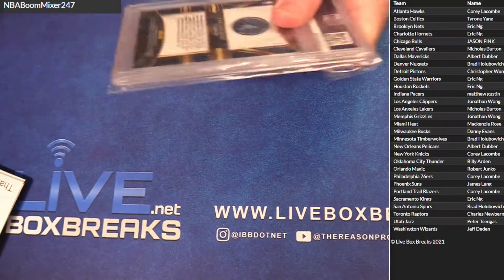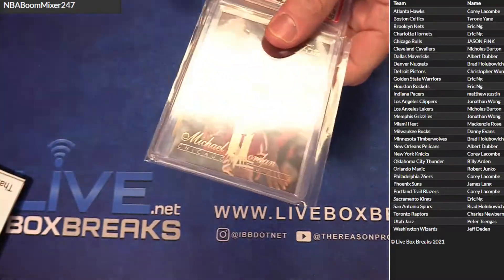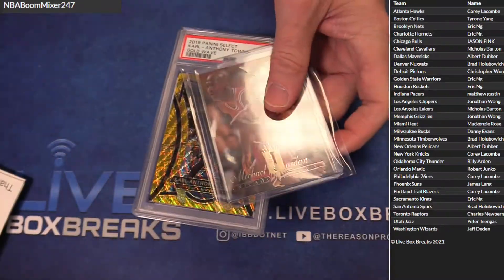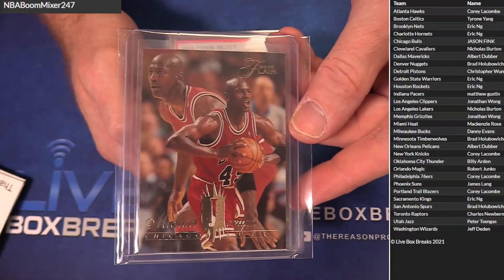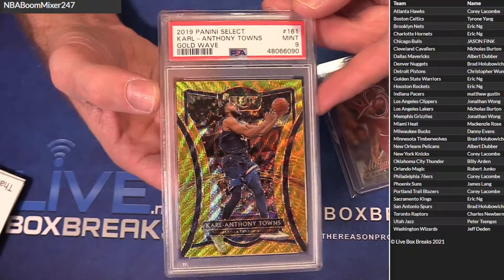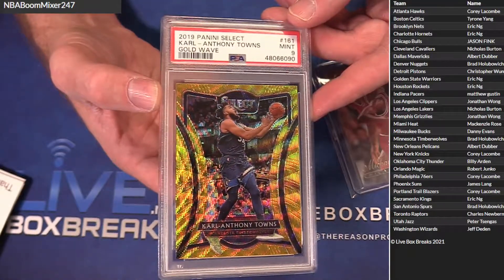This is 247, Chris — you're up next, brother. Two cards — one of them got packed wrong. We got an MJ Flair for Jason, and then a gold Anthony Towns gold wave PSA 9 for Brad.